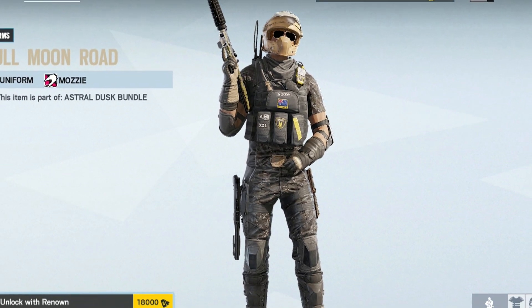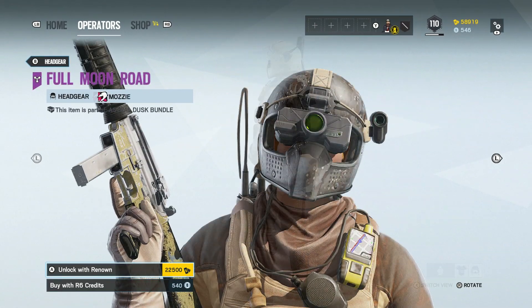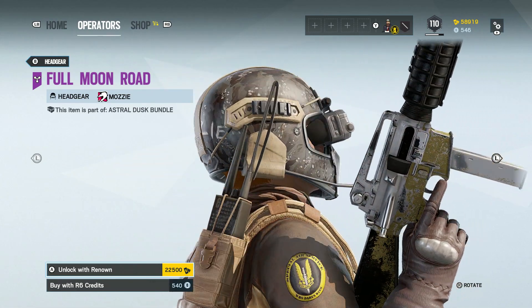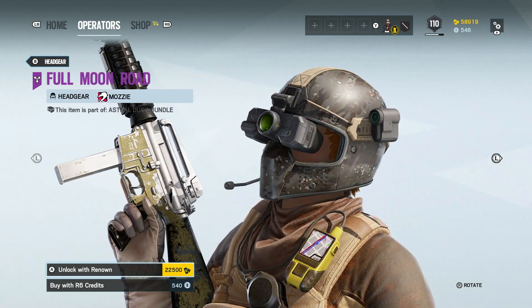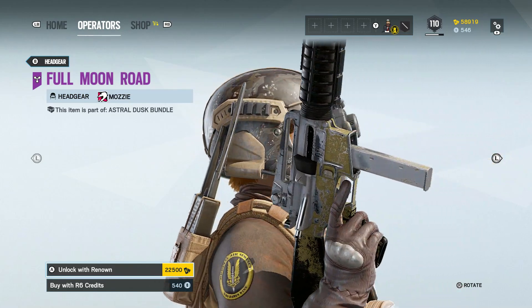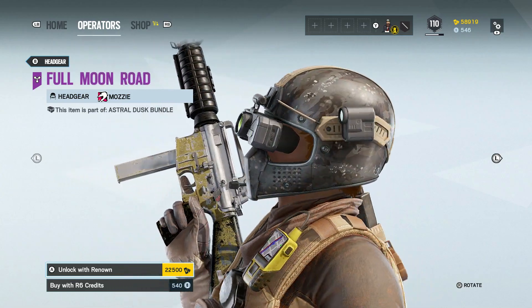What I love even more is this new headgear. This new helmet on Mozzie looks absolutely amazing — I love the night vision goggles over his actual helmet, and he's got his action camera bolted to the side of his helmet as well. This is really really cool. Let me know what you think about this Astral Dusk bundle in the comments below. Thanks a lot for watching everybody, I do appreciate your time and until next time, goodbye.